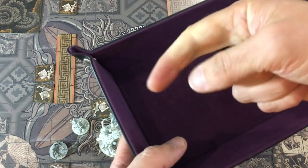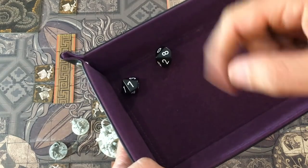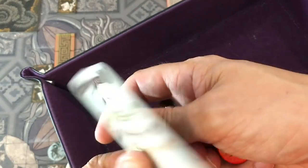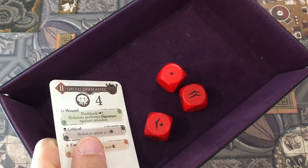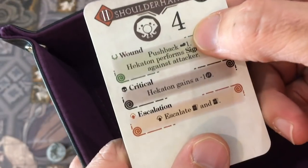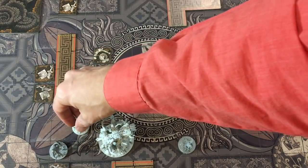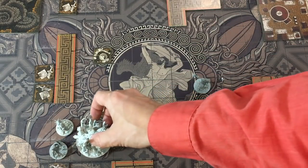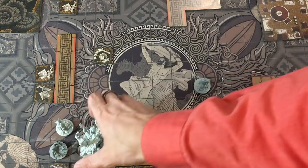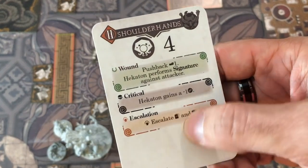That's three dice and two bonus tokens — I only need a four this time. Rolling and one, two, plus two from the tokens — that is four. Not a crit, but we get a pushback one. Then Hecaton performs a signature attack against the guy. A pushback means he goes backwards one and Hecaton moves with him. Then Hecaton turns toward him and tries to punch him. But this still goes to the wound pile and we escalate — giving us four out of ten damage.